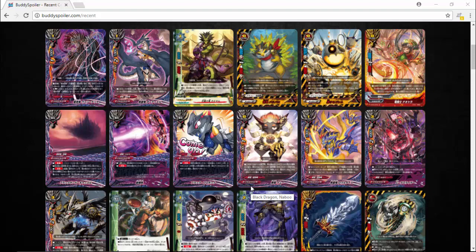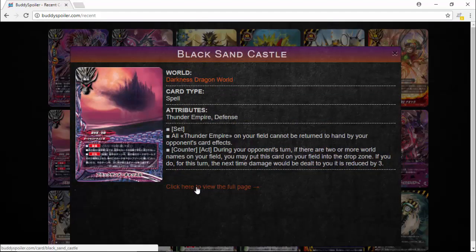We've got a ton of incredible cards — a lot of really strong ones and maybe some not-so-strong ones — including lists for the trial deck as well for the new Thunder Emperor's Fang Flag. First off, let's start with this card right here: Black Sandcastle.